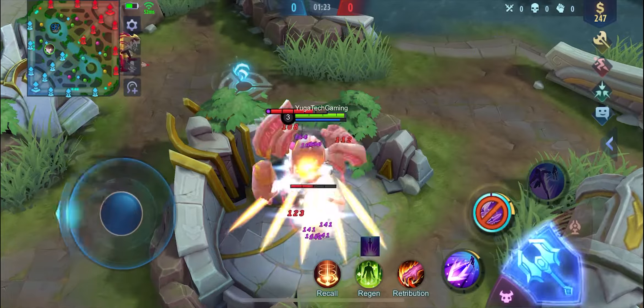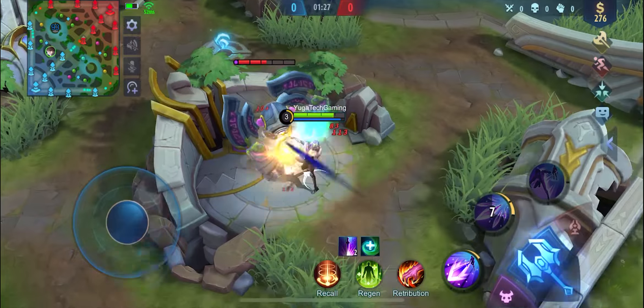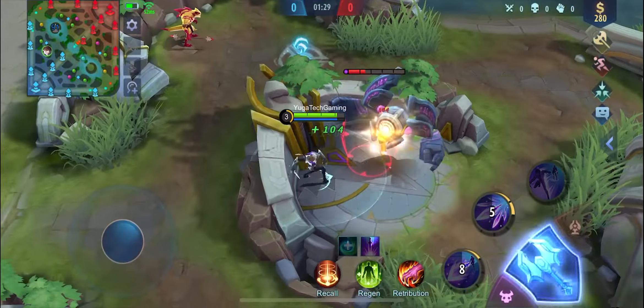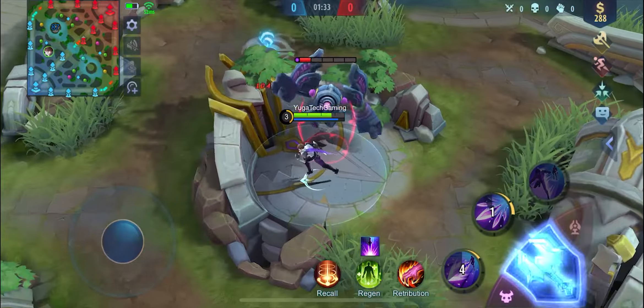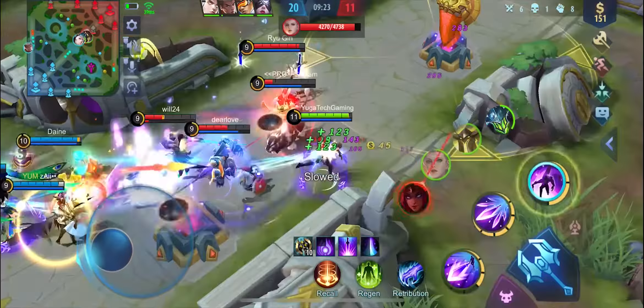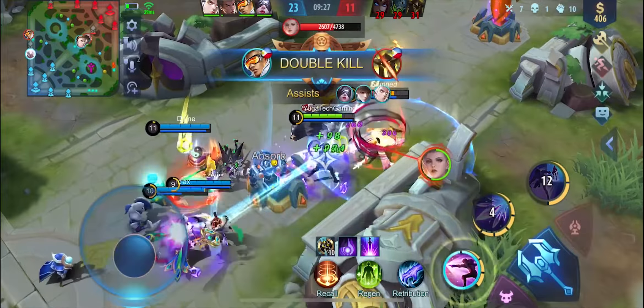And lastly for the tips: always get the blue buff. This will be a very big factor when you use Gusion, because obviously Gusion throws a lot of skills, and the blue buff will reduce his cooldown and mana consumption. Also, kill minion waves and rotate fast. And lastly, dominate the game as early as possible — if you reach level 4, go to the other lanes and try to kill as many heroes as possible.